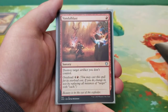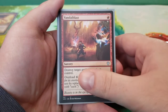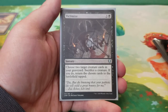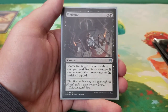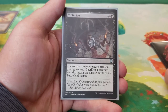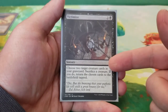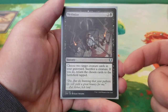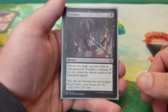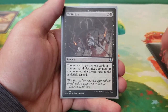Then we have Vandalblast — one mana, destroy target artifact you don't control, with Overload for five to destroy all artifacts you don't control. Then we have Victimize — three mana. Choose two target creature cards in your graveyard, sacrifice a creature, and if you do, return the chosen cards from your graveyard to the battlefield tapped. This works really well with Squee the Immortal or Squee, Goblin Nabob — as long as either is in the graveyard, they're going to come back. It also works well with Reassembling Skeleton and really any of the phoenixes. It is fantastic recursion for this deck.